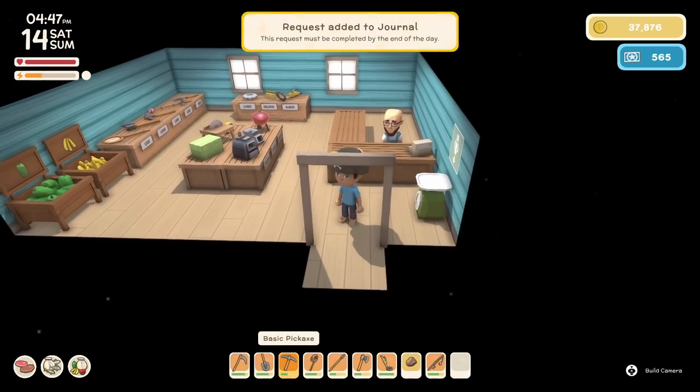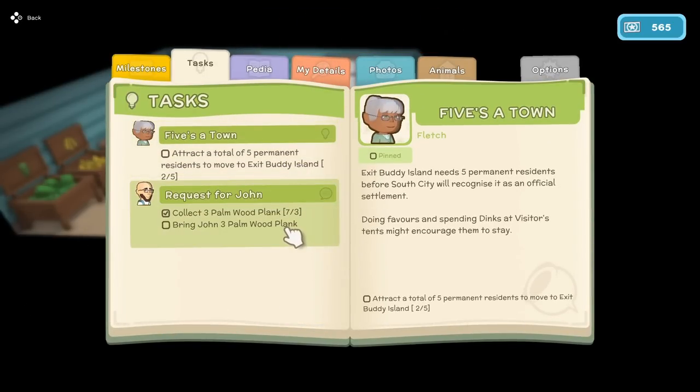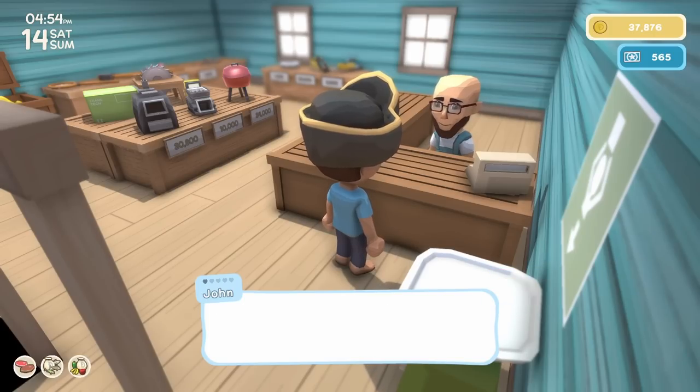In this case, I'm going to say I'll do it. You'll see that it's added to the journal — collect three palm wood planks — and it looks like I already have those. I'm going to go ahead and turn them in by selecting 'I wanted to chat' and saying 'this is for you.'